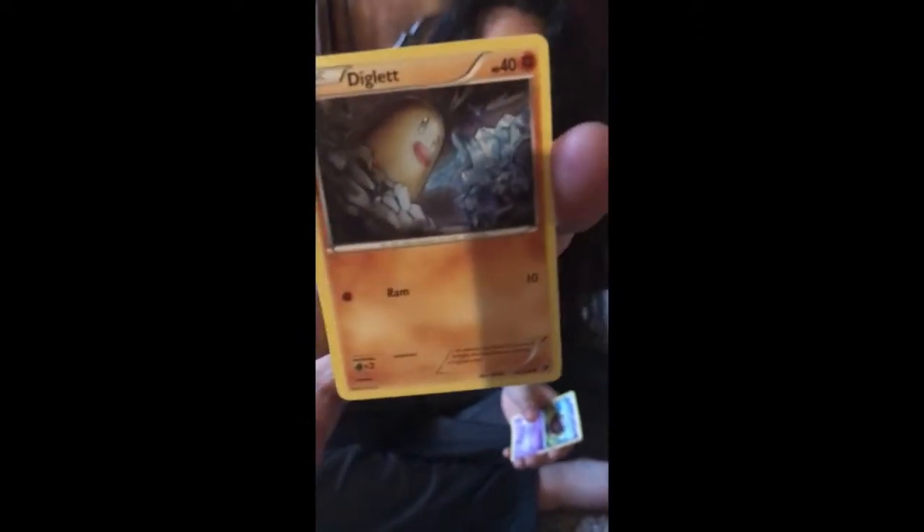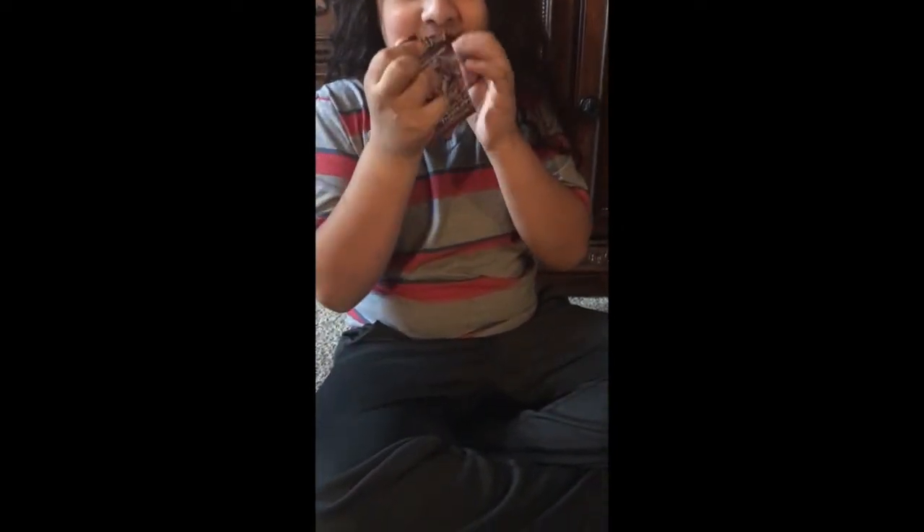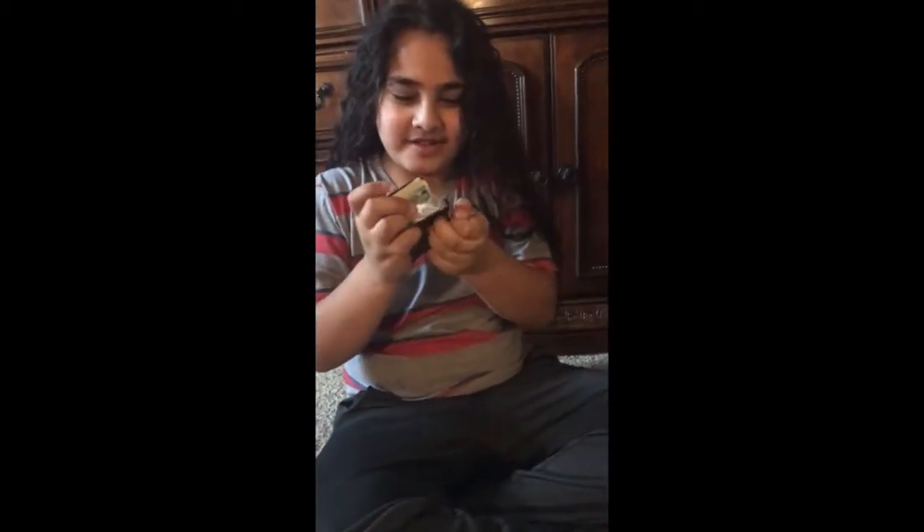Do you have Team Rocket anywhere here? We got a lot of Rattata. We got Diglett up in this house. Nobody's gonna watch this video. Let's go — Clefairy! Open it. Don't open it upside down. I can open it upside down if I want. Well, I see an EX in here, I think. Shout out to my sister.